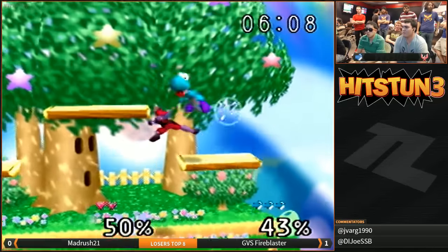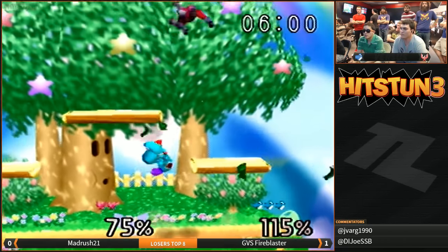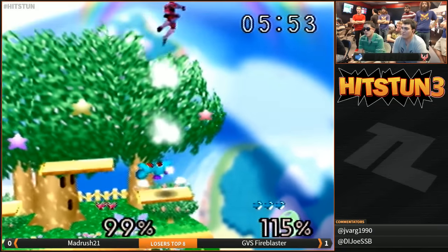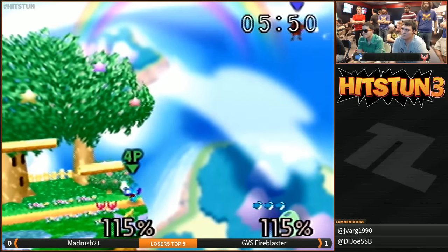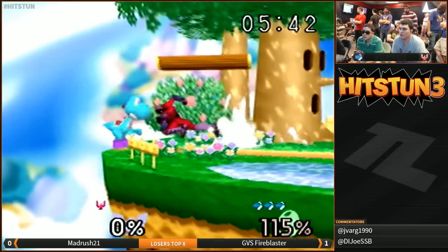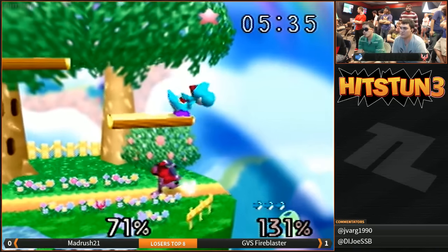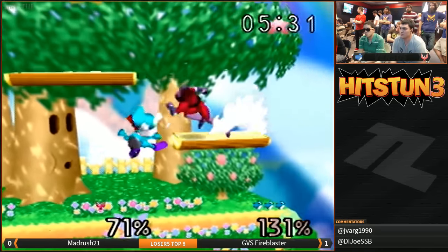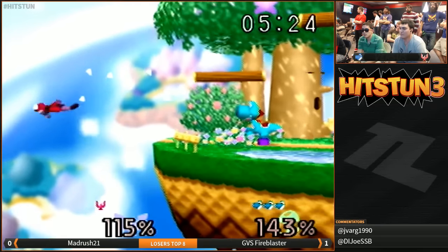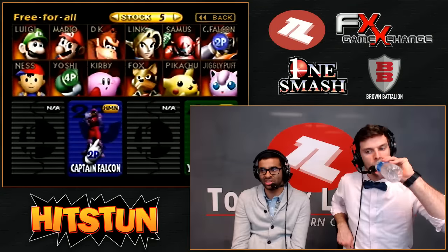A great parry. Even when Madrush gets some options started, these parries and double jumps make it really difficult for him to cash out these stocks. Nice DJC parry, and he tries a read with that F-smash. Great shield drop into the up air — he's looking for a back air and connects it. Madrush desperately trying to recover, but there's the egg to snipe away that stock. He's down to just one. That dash attack is parried — this is trouble for Madrush. You can sense the desperation. Fire Blaster gets pushed off by the wind, but this egg might do it. That's just a three-stock for Fire Blaster. Madrush had a fantastic Loser's Bracket run, but it's going to be stopped right here.